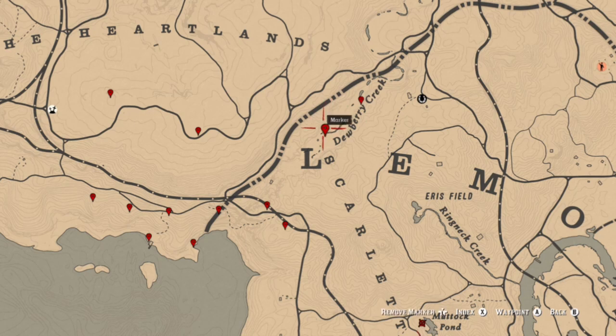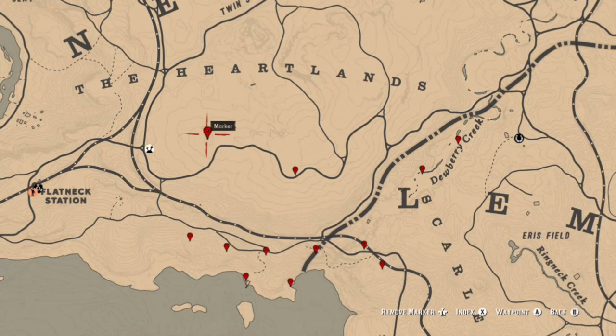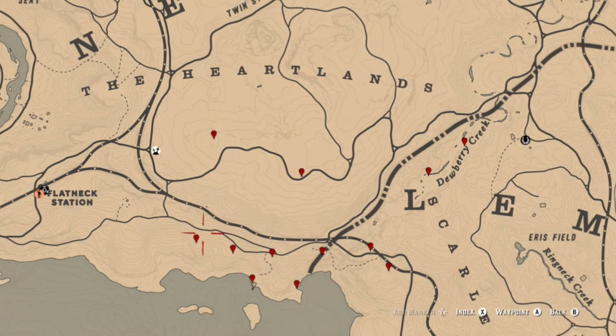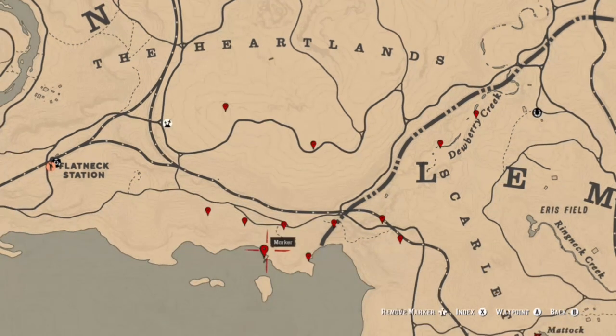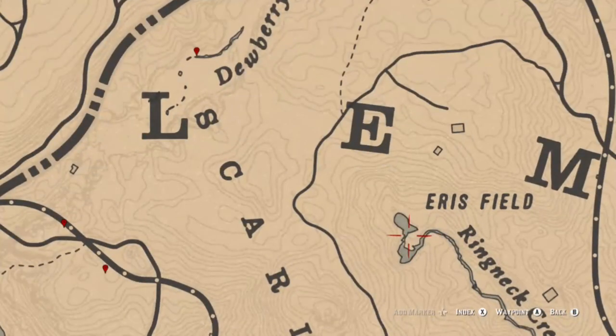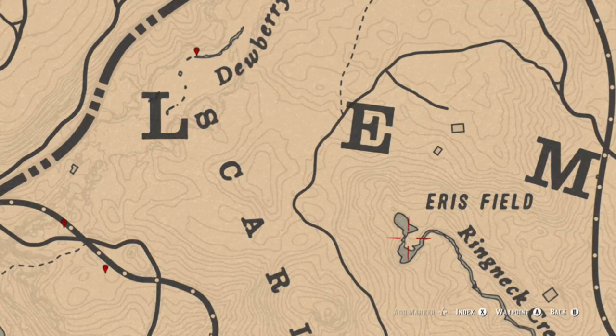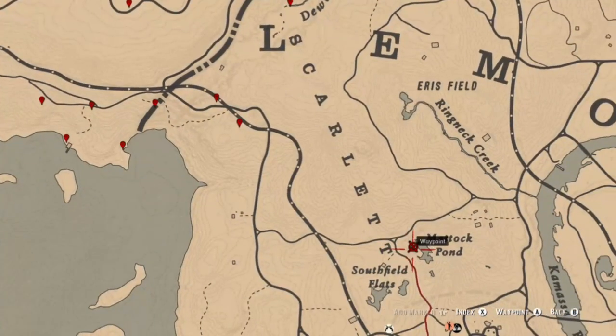Same thing with Dewberry Creek — those two locations are random. You have an arrowhead dig site there and a piece of jewelry. These next three locations are going to be wildflowers, right there, there, and there. At the dock you should find a coin or another random item — could be a piece of jewelry. These four locations here are flowers. In Ringneck Creek you're going to find a 1795 penny as well as a creek plum just north of it. If you need another arrowhead dig site, you can find one right over here.